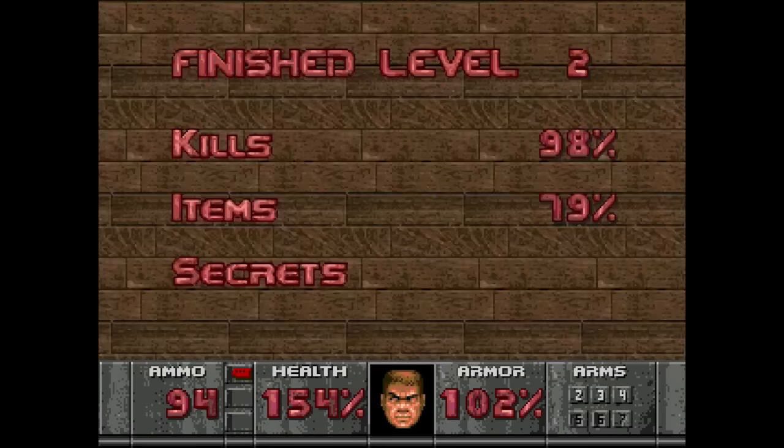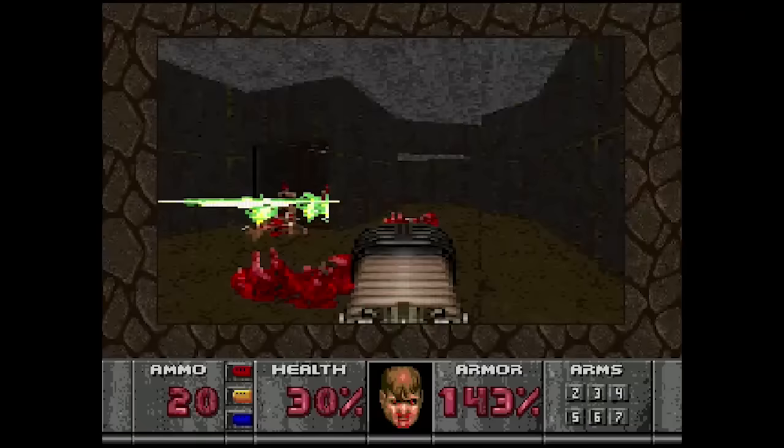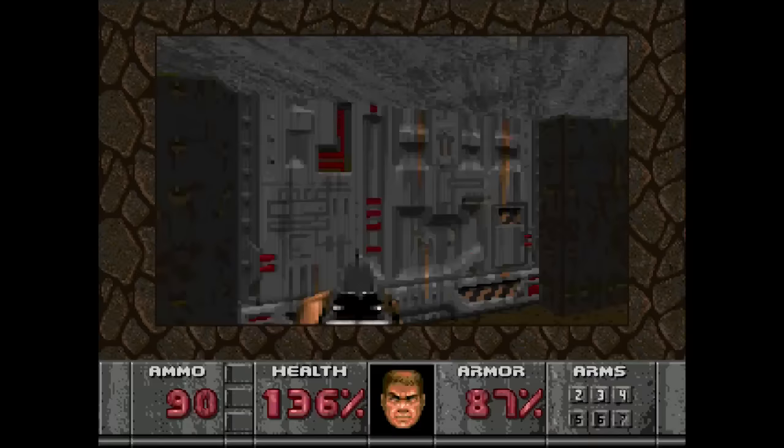Also, there are apparently a handful of inaccessible rooms and monsters placed inside walls, making it impossible to get 100% on some levels. And while the BFG is in this version, it was never actually placed anywhere in the game, so to use it you have to input the All Items cheat code. A level select on the main menu offsets the lack of saves or passwords, which is sort of a bonus.